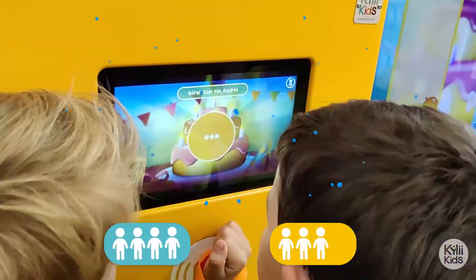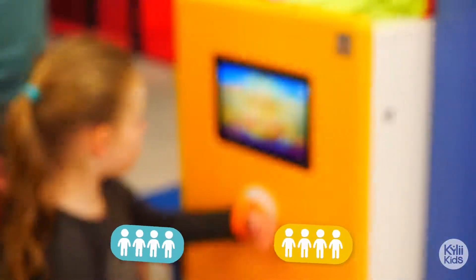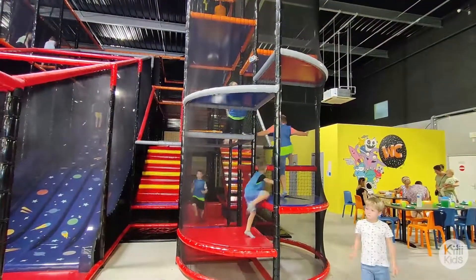Blue, yellow — everything is automatic and as soon as the teams are set up, they rush to the play structure.